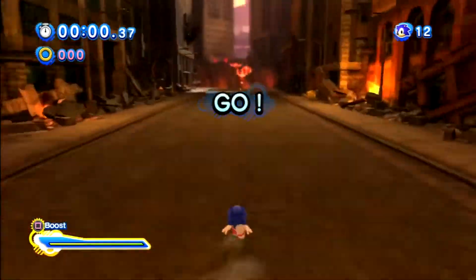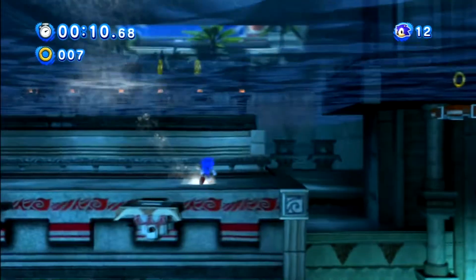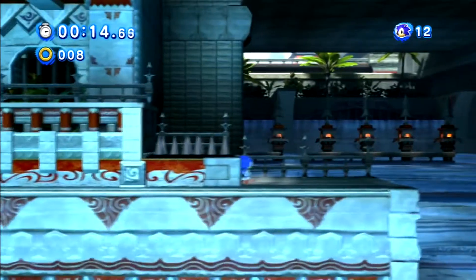Generations has two different gameplay styles. You have Classic Sonic, whose gameplay is a 2D side-scrolling platformer. He has the same abilities: a jump, a spin dash, you name it.